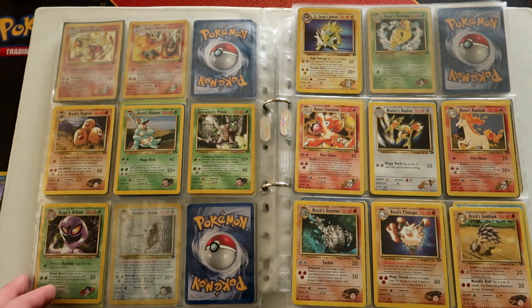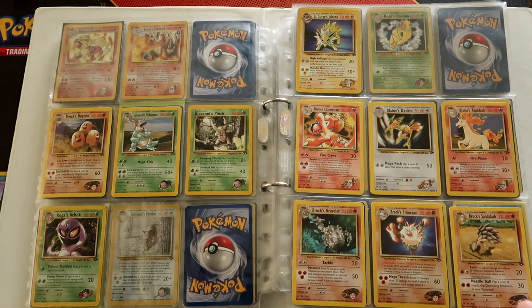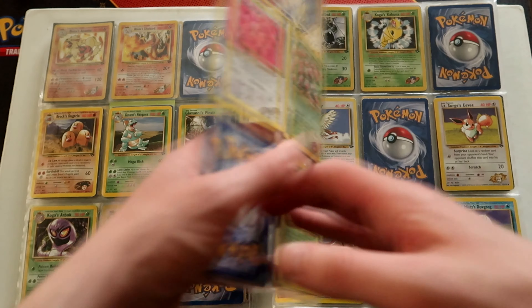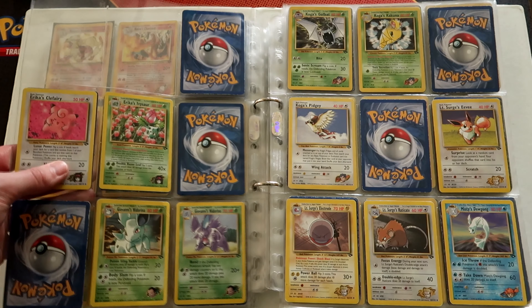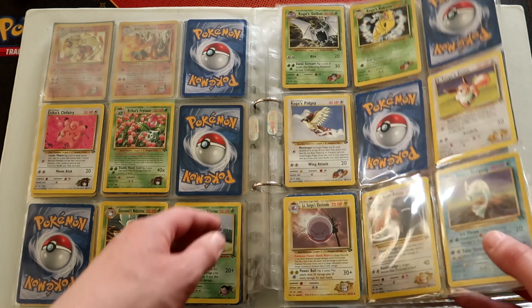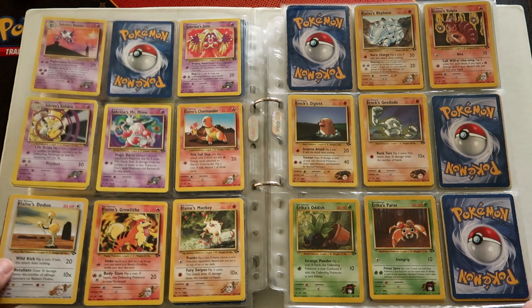This is when they stopped making two versions of the foil, so you just get the foils and then the normal rares. Erika's Ivysaur, Erika's Clefairy, Blaine's Charmander. Rocky's Protection, Misty's Tears — some gym cards, field ones — and then we're into Johto.